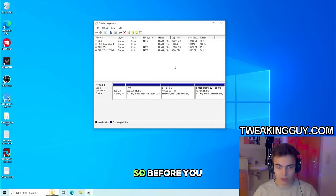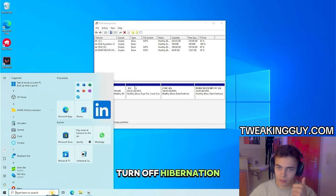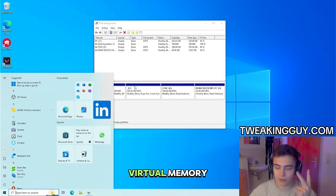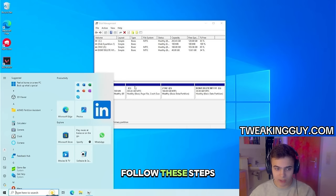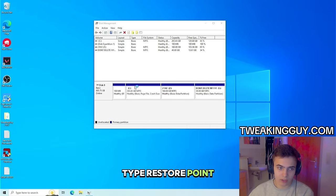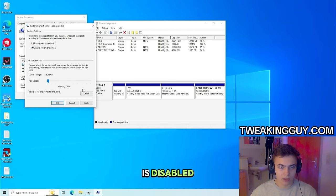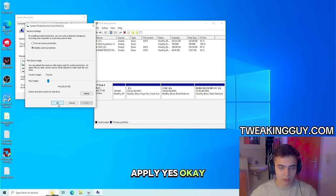Then we have to create a partition. Before you do that, you have to do a few things. First of all, press Windows key. We have to turn off hibernation, turn off restore point, and turn off virtual memory. Press Windows key, type restore point, and you have to make sure that Local Disk C restore point is disabled. Just delete it, apply, yes, okay.